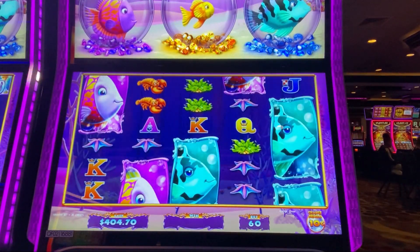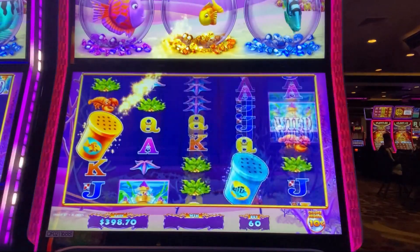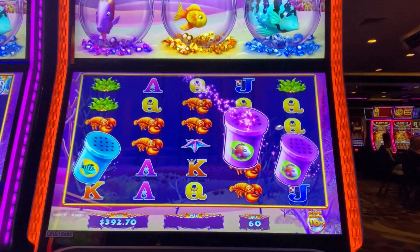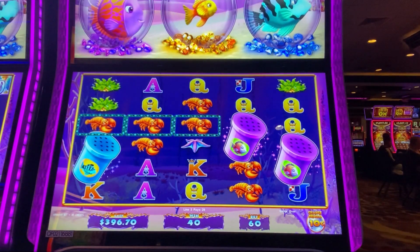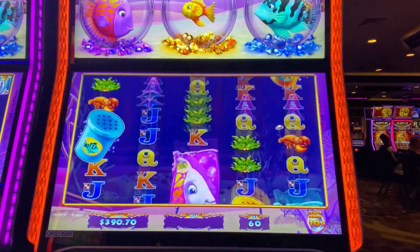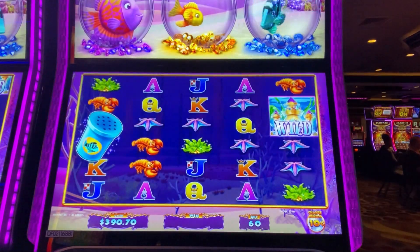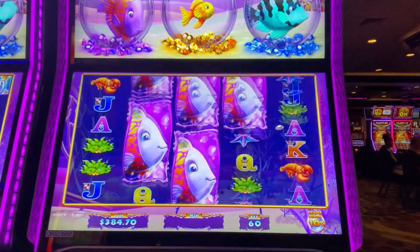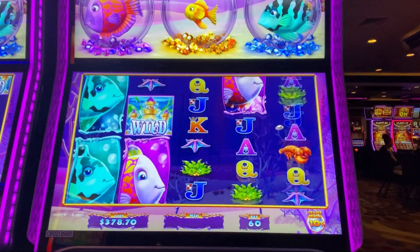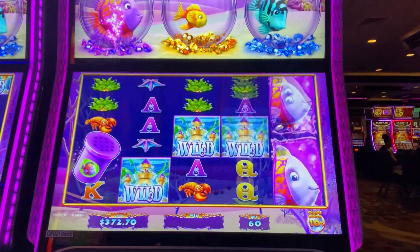Fish are starting to get big up there but we need them to fill up a little bit more. That goldfish is still pretty small. There we go — a little double purple! That guy's running out of room in there. The blue and the purple are both getting pretty big as it sits here and takes all our money.